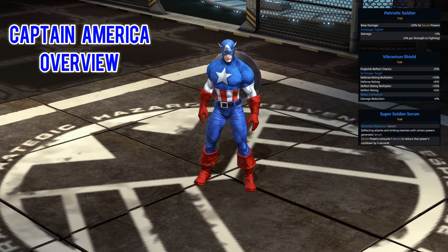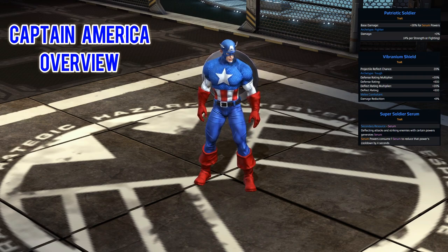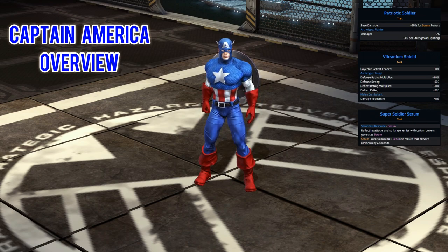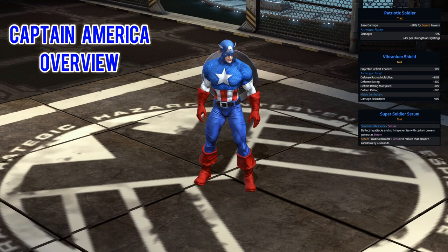For his resource, this is actually a secondary rather than a primary resource. His primary is still spirit, the secondary is Serum. When you deflect an attack or strike an enemy with certain powers you'll generate Serum, and certain powers can actually consume Serum to lower their cooldown. Once we look at the skill section at the end of the video we'll be able to check out the skills that are affected by this.